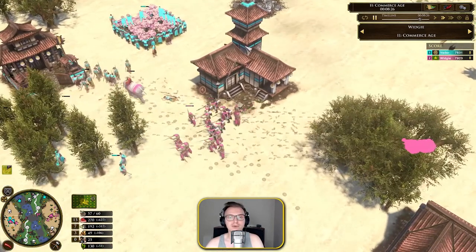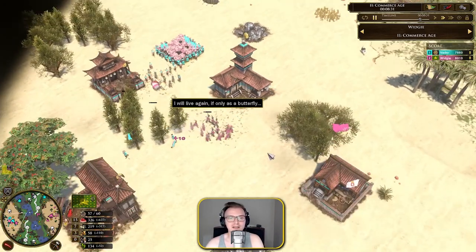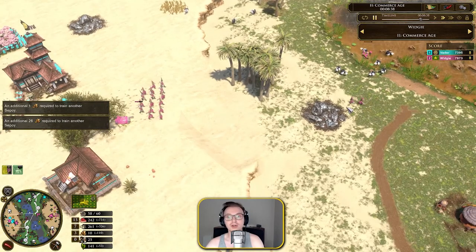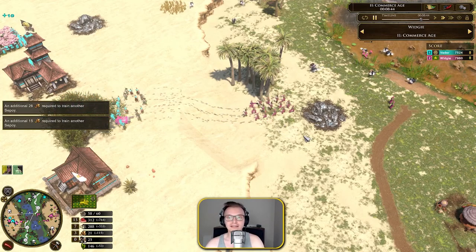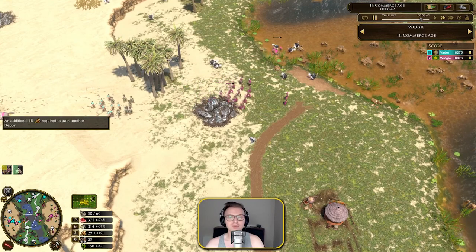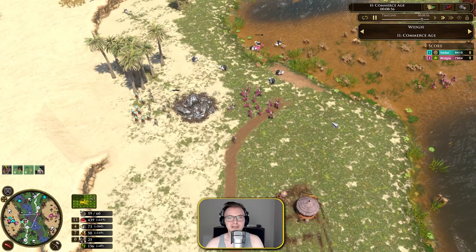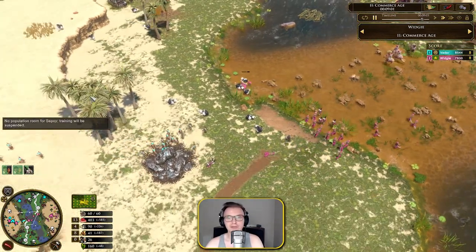You've got to be careful because we are under TC fire and there could be a militia pop from the TC. I'm backing off, assessing the situation, making sure not to overcommit. This isn't an all-in strategy — we're just being decisive. We're getting our next card: four sowars. That's going to be great against the Yumi archers. I don't want to take that fight just yet — I'll wait for the sowars to arrive.